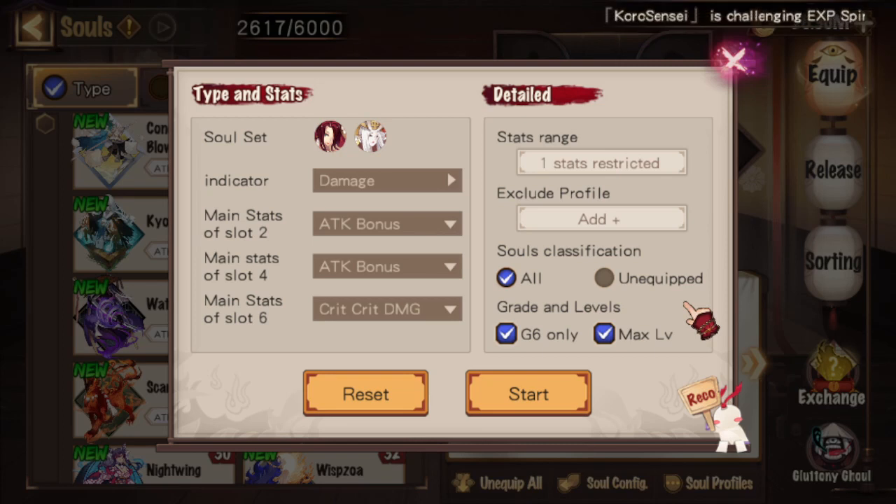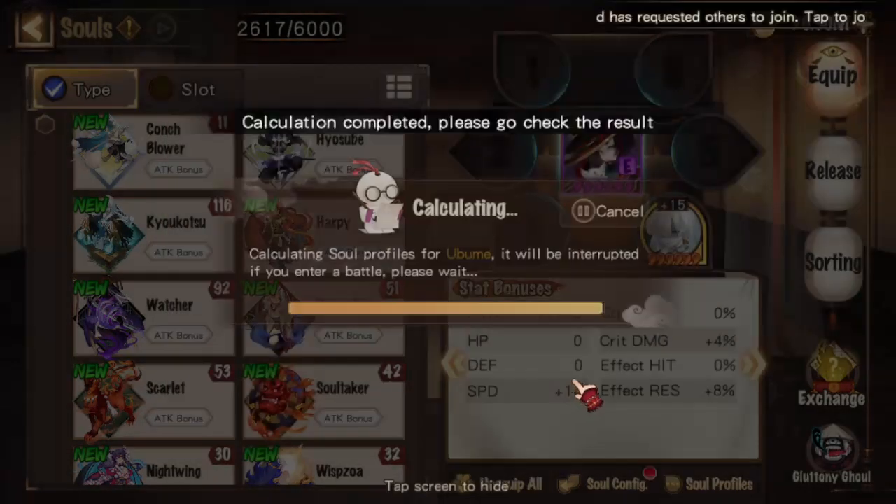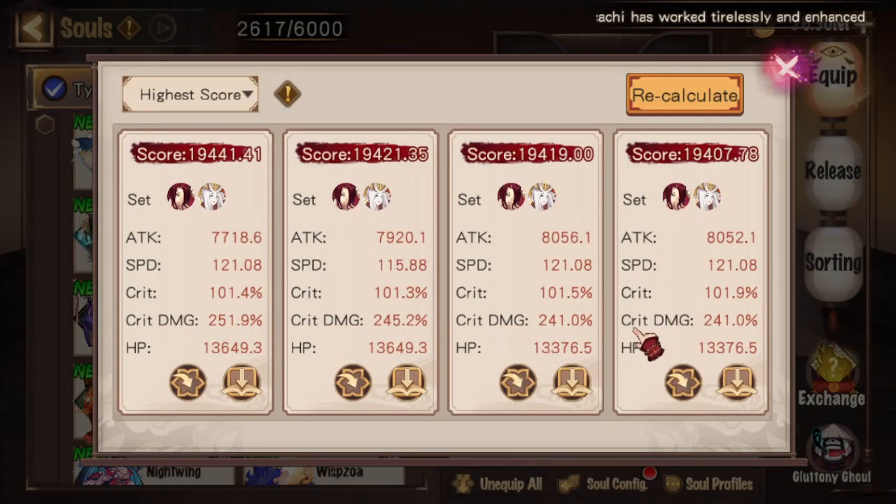Finally, we have grade and level checkboxes. If you have a lot of G6 souls, feel free to leave G6 only ticked. If you are a new player and want to use your G4s and G5s, make sure to leave this unchecked. Same goes for max level, in which the calculator will only search for level 15 souls. Now that we have made the configurations for Ubame, we press the start button to let the calculator go to work.